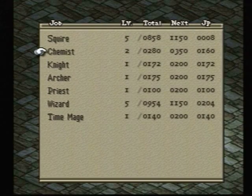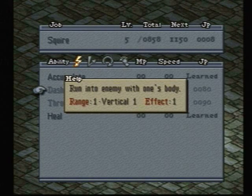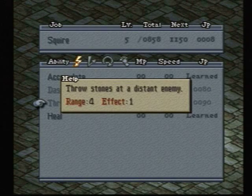Next we have Dash, where you run into another enemy. You can only go within one square of where you are, and it's a very basic attack. Your regular attack will do more damage. The only benefit that Dash has is that it might knock somebody back. Throw Stone is pretty much the same story — it has a longer range and you just throw a little stone. Won't do that much damage.